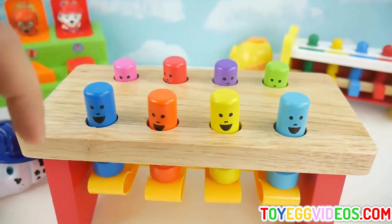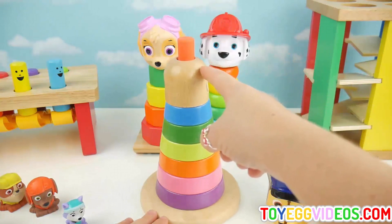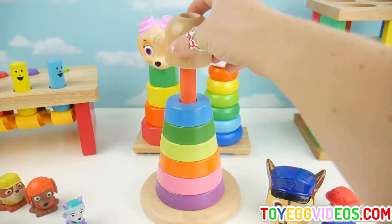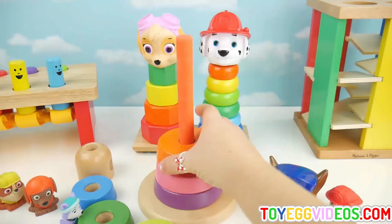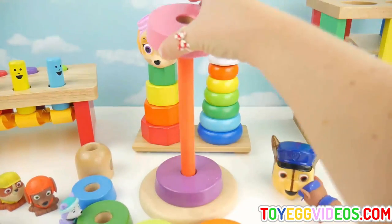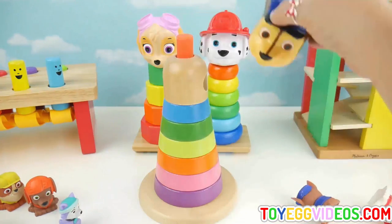What's your favorite color? Let me know in the comment section. Chase is on top. Gonna have to take off your head. I have brown, blue, green, yellow, orange, pink, and purple. Let's count them: one, two, three, four, five, six, and seven. Let's do the colors again: purple, pink, orange, yellow, green, blue, brown. And we'll add Chase to the top again.